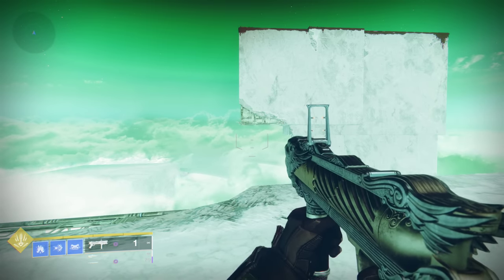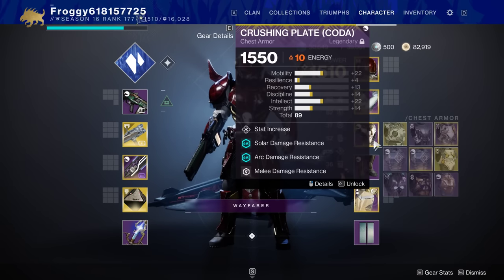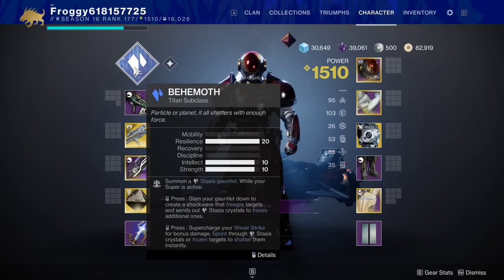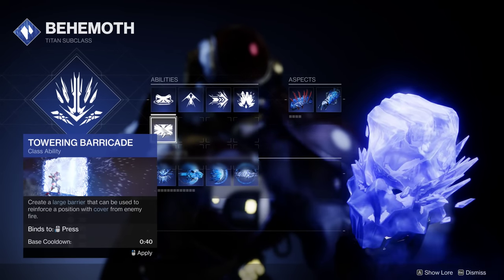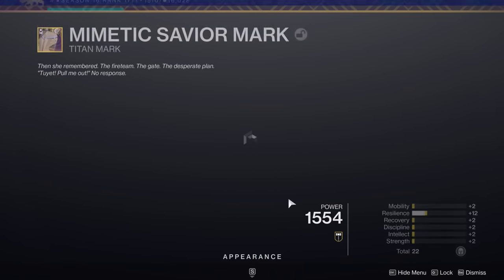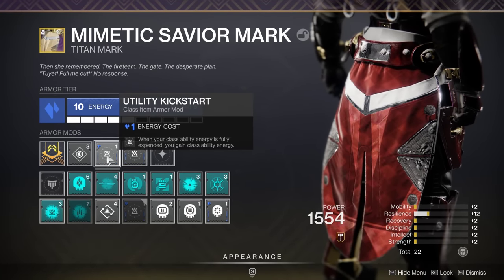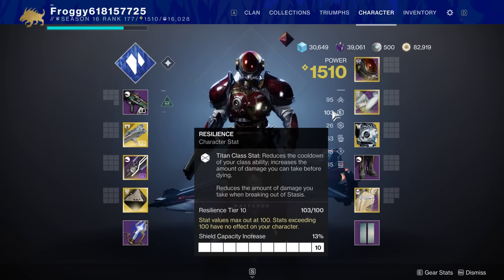It's a bit too tall to swordfly to directly, so we're going to need to do some Z climbing. In case you didn't see that before, you'll want to have 100 resilience. Barricade class doesn't actually matter since it will override with the rally barricade. And you'll want double utility kickstart so you can be sure that you'll be getting the barrier back just before it goes away. And of course you'll need the Hoarfrost-Z exotic.